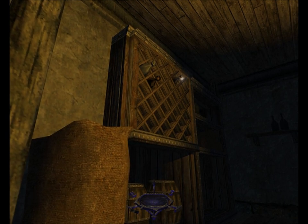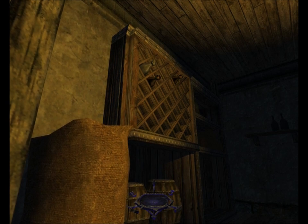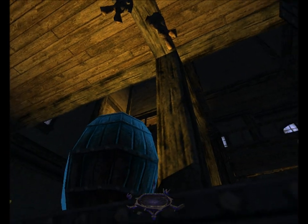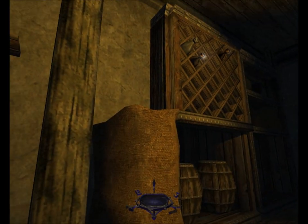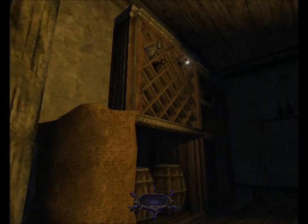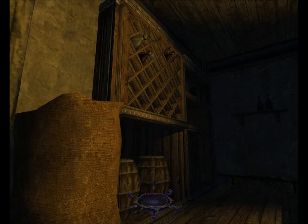You see there's a junk bottle in the rack above one of the valuable ones? When I grab the valuable one the junk one will fall. If it hits the ground the sound will alert everyone nearby. So I'm going to have to carefully grab it out of midair as it's falling, which is a pain but we do what we must.